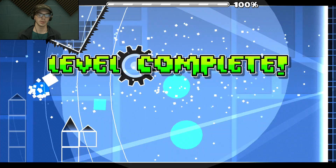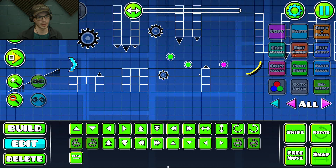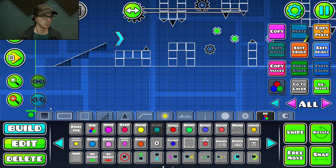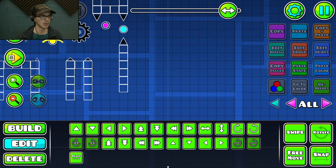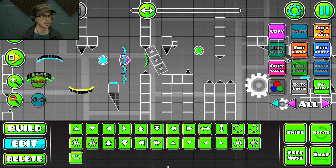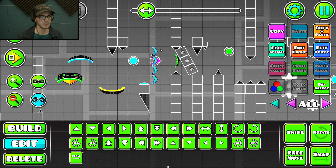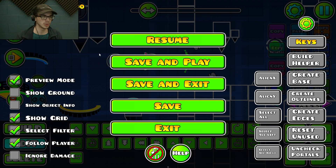Everything is sight readable — no blind jumps, no bugs, nothing invisible. When making gameplay you want to keep things as visible as possible. I know it's tempting to use alpha triggers to make things invisible, but avoid that. Here's a random layout I was making while bored — I have group 1 set to invisible and group 2 set to half opacity.